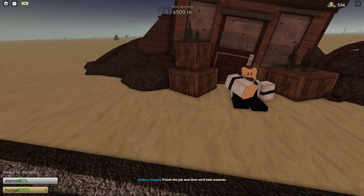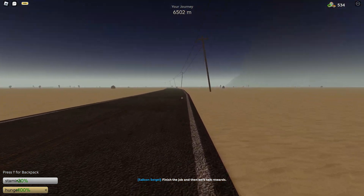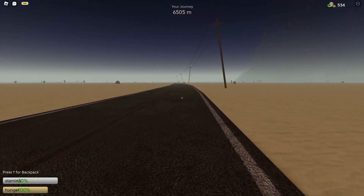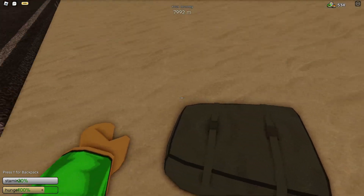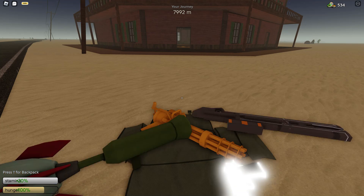After you talk to this old man, he will tell you about his story of his saloon. Then you have to travel to the saloon at 7919, where you will be meeting the Gunslinger boss.